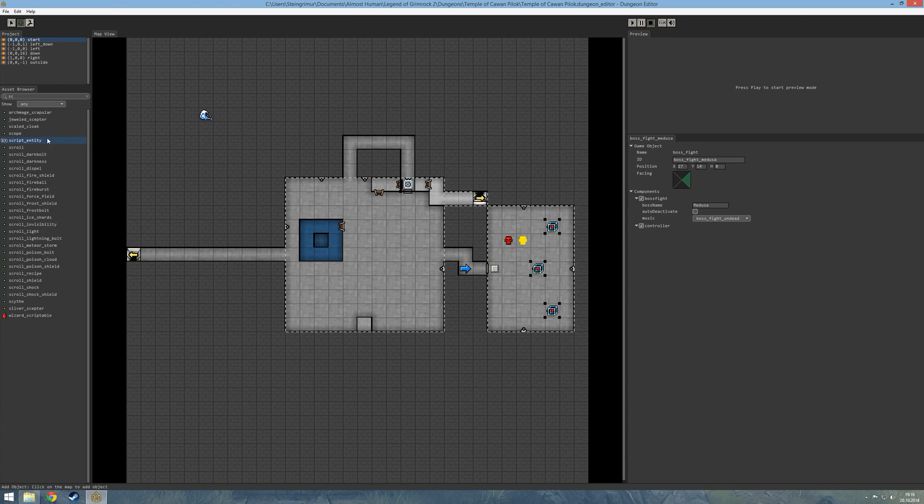Then we need to add a script entity into the map, and we are going to create two functions. The first function will simply be called Start Brothers Boss Fight. Inside this first function, we need to get the name of the Boss Fight entity, which was Boss Fight Brothers, and we are going to add that in here — so it is going to be Boss Fight Brothers Boss Fight.